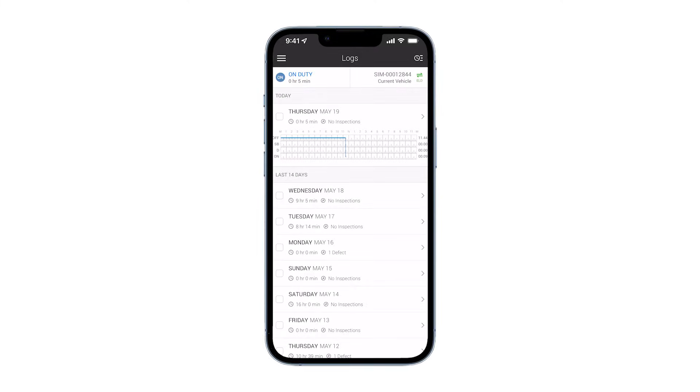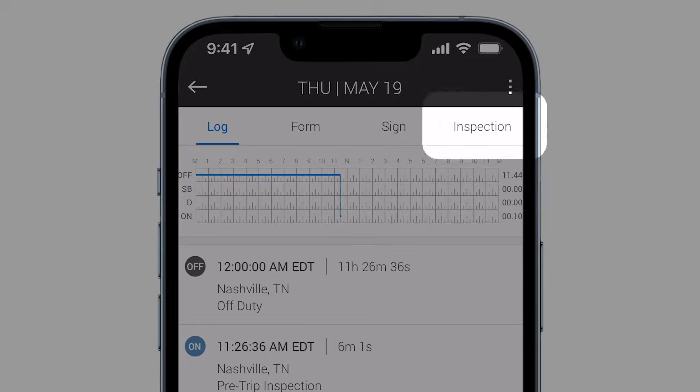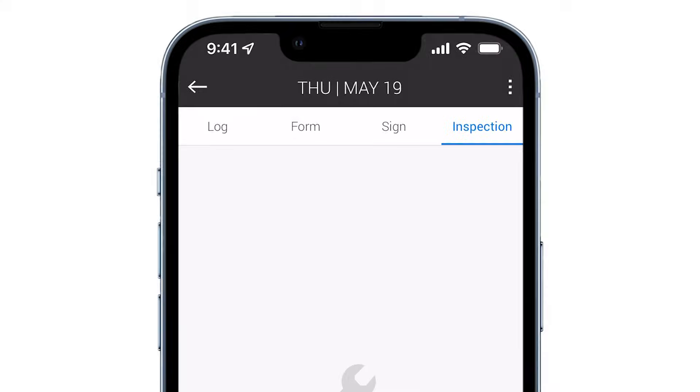Motive makes it easy to create vehicle inspection reports. On the main log screen, tap on the day you want to add an inspection report for. Select the tab labeled inspection at the top of the screen.